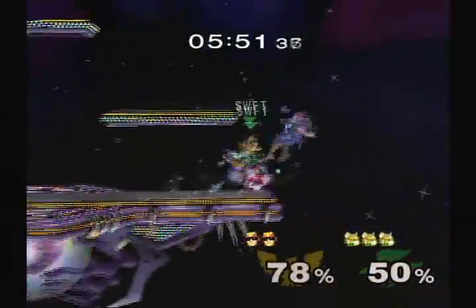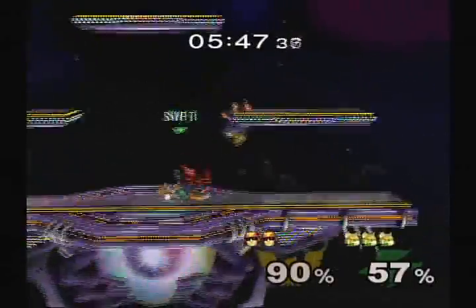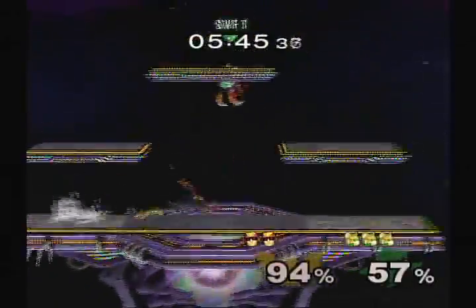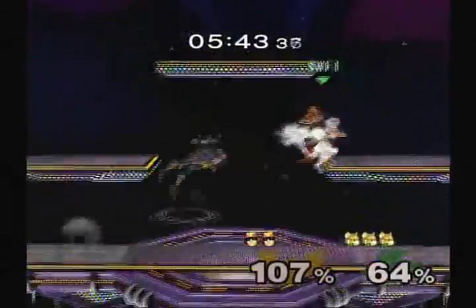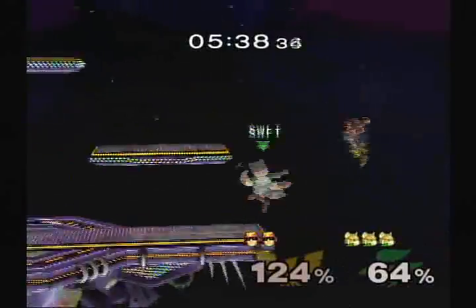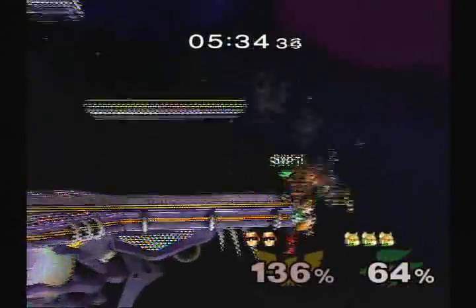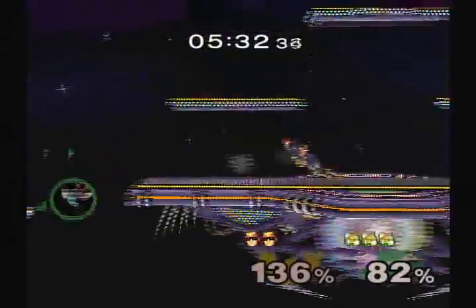Giving them the down air. Double back air again. Get down there. There's a Nair mix-up. Forward tilt — good spacing, good spacing. Beats Marth, you didn't know? Shoe guard — one, two. Falcon punch. Wow. Ooh, I've never said shit. Nope.